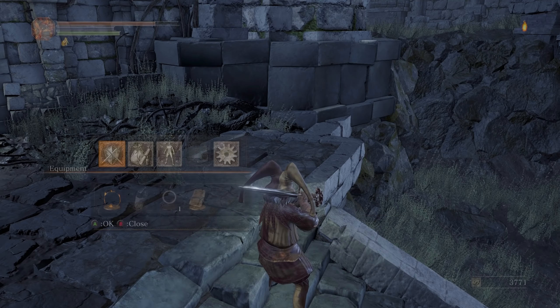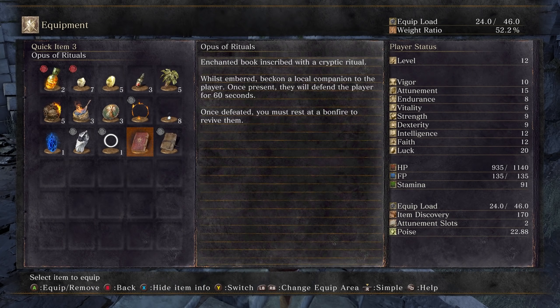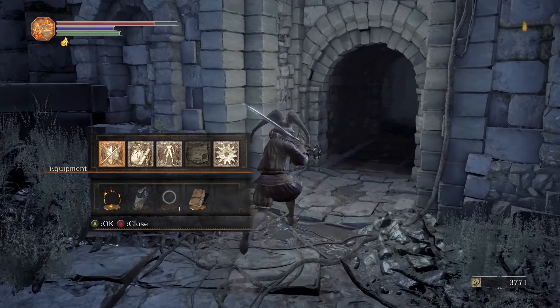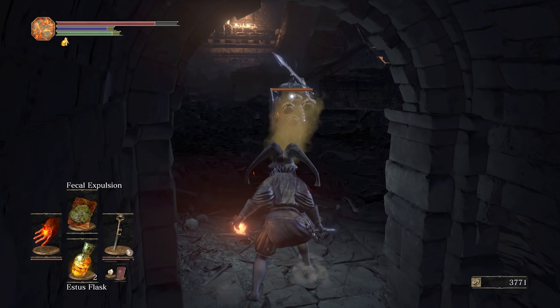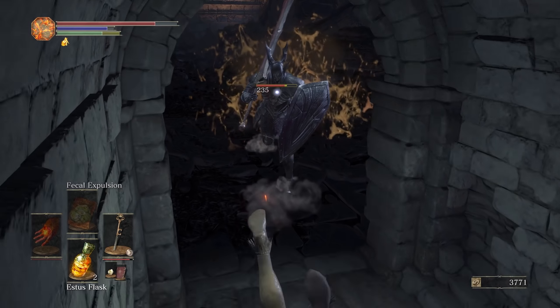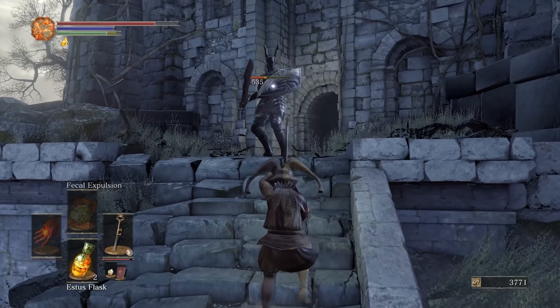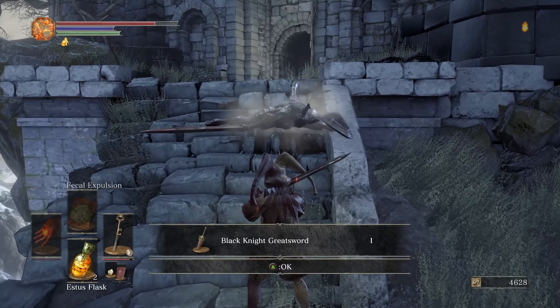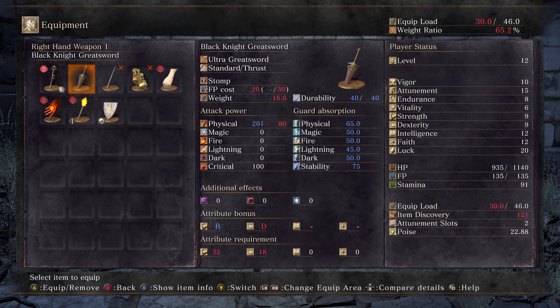Once defeated, you must rest at a bonfire to revive them, but he didn't get defeated — did he? Alright, time to fight this Black Knight myself. Hopefully I can get a sneaky fecal expulsion on him. Okay, good damage. Pretty standard move set, nice overhead... and dead! Black Knight Greatsword.